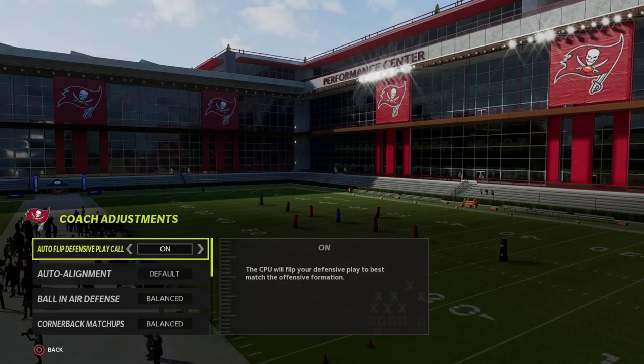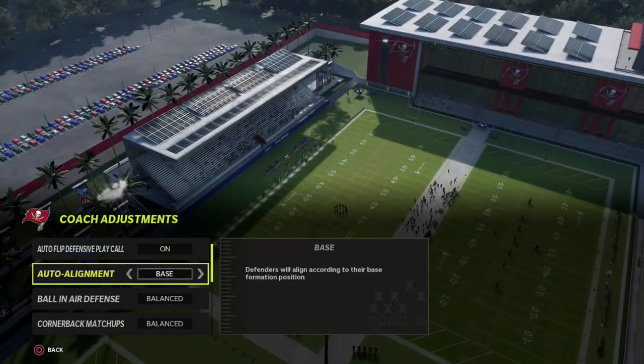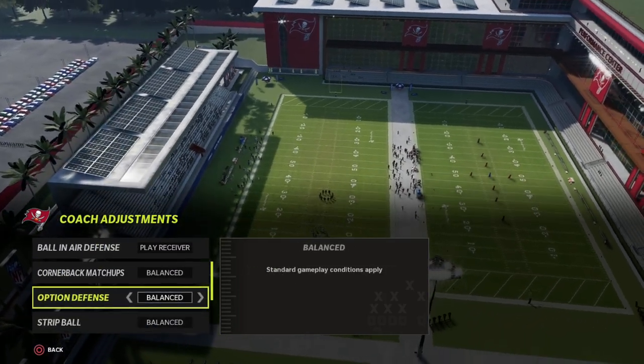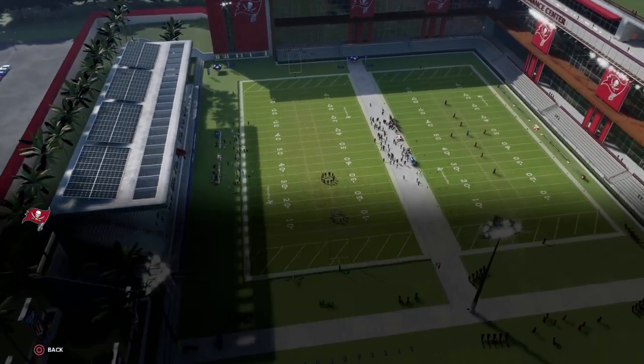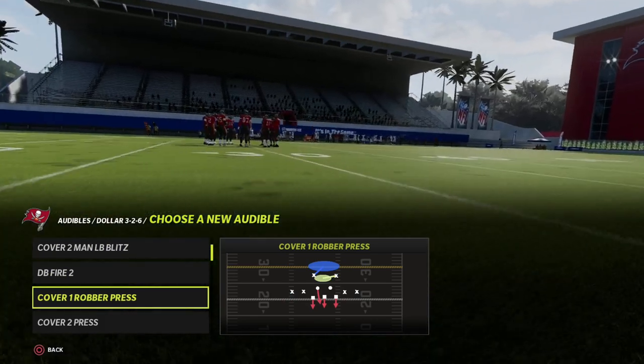Real simple setup: go into your coaching adjustments, put auto alignment set to base, ball and air defense to play receiver, and option defense on conservative. For audibles, you want to put cover one robber press — cover one robber press is the best man coverage in the game.